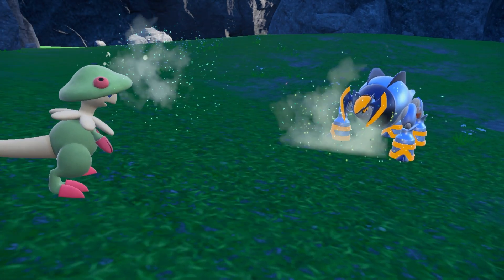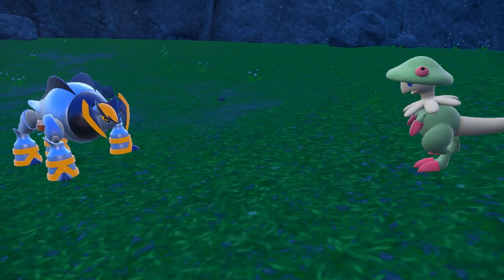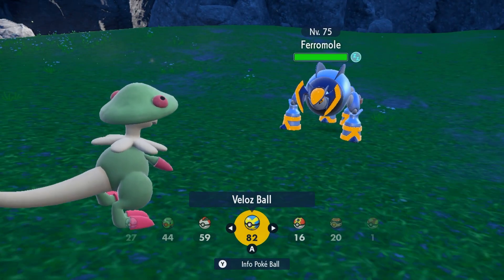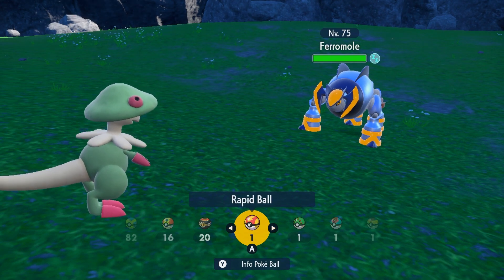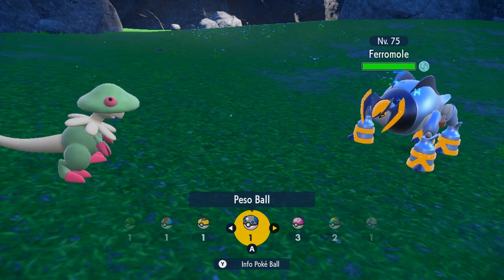Iron Crown and Iron Boulder, which are the paradox forms of Cobalion and Terrakion respectively, are only catchable in Pokemon Violet. In order to catch them, you must have caught at least 200 Pokemon in the Blueberry Pokédex. That is kind of a lot — it does take a little while.